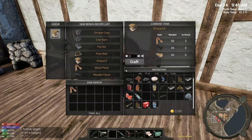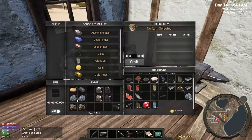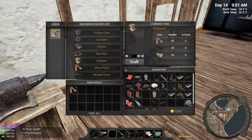Welcome back to the major construction zone that is Hold Your Own. We are right there at the cusp — I chopped down a few trees, not too many, and made a lot of planks. Got the saw bench made obviously, and I've got 40 iron in reserve plus whatever I didn't smelt, so I've got about 20 iron right there and 40 ingots I'm putting away.